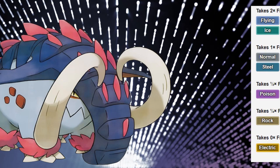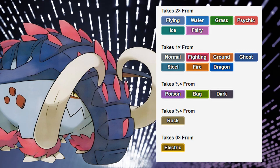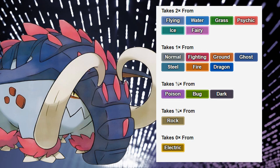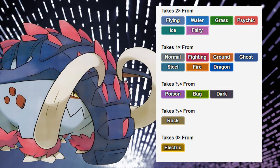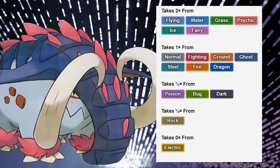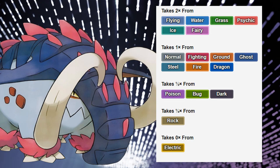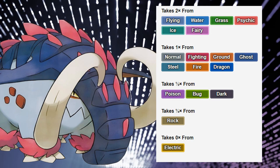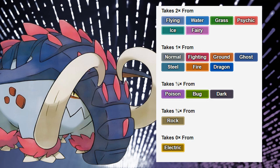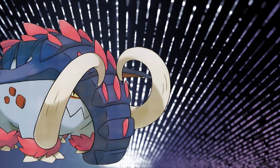Great Tusk sports the Fighting and Ground type, which is first and foremost a phenomenal offensive typing that a lot of mons will struggle with — barring Togekiss, which is not in game. But it brings a lot of weaknesses defensively: Ground and Fighting aren't really covering each other's issues and actually just add up. So you're weak to Flying, Water, Grass, Psychic, Ice, and Fairy — two of those being potential priority — and your resistances, while good, aren't plentiful: Poison, Bug, Dark, and a quad resistance to Rock.